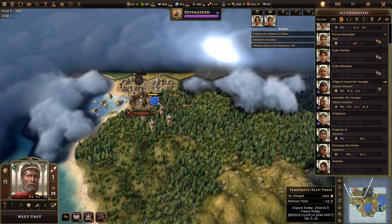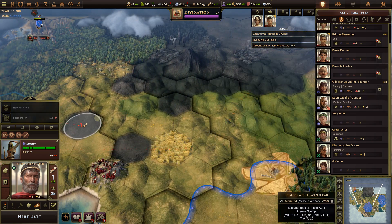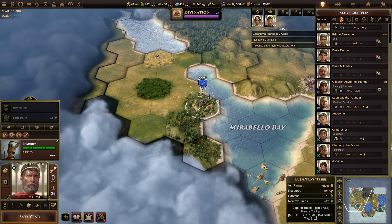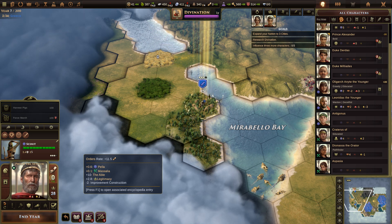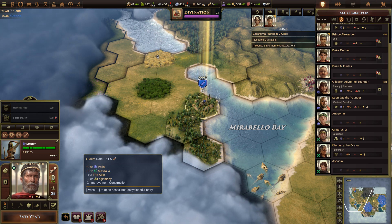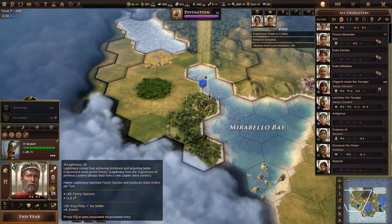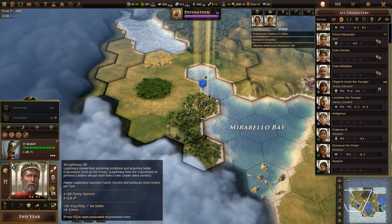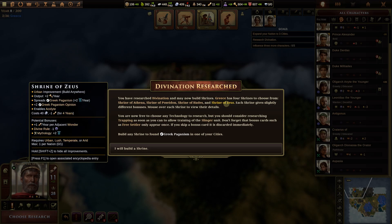We have a third city site over here. Let's harvest but we're out of orders. Looking at our orders: we get a tenth of our legitimacy score — 2.8 right now. Our legitimacy comes from family opinions, so plus 28 from family opinions. It's always good to stay on the families' good side. Let's end the year. Divination research is complete — I'll leave it right there because we're going to start talking about religion and how these characters go into the different religions in your empire and how you can use religion as you move forward.